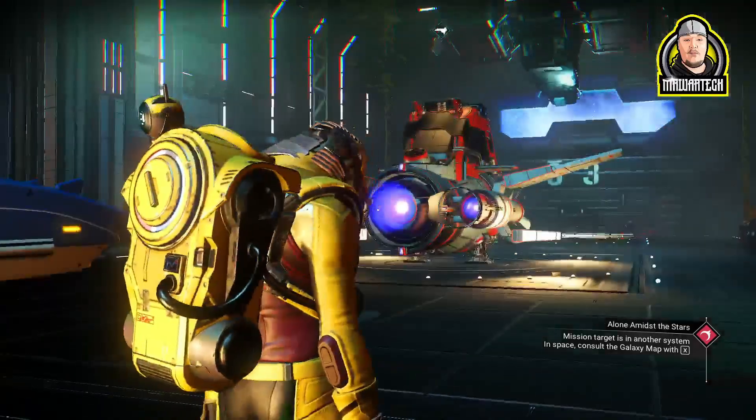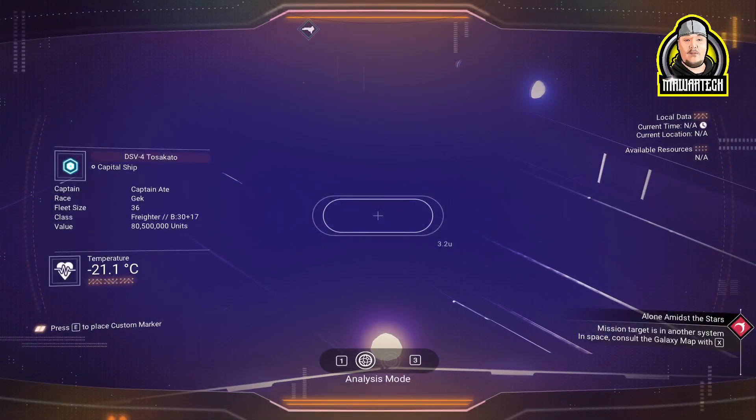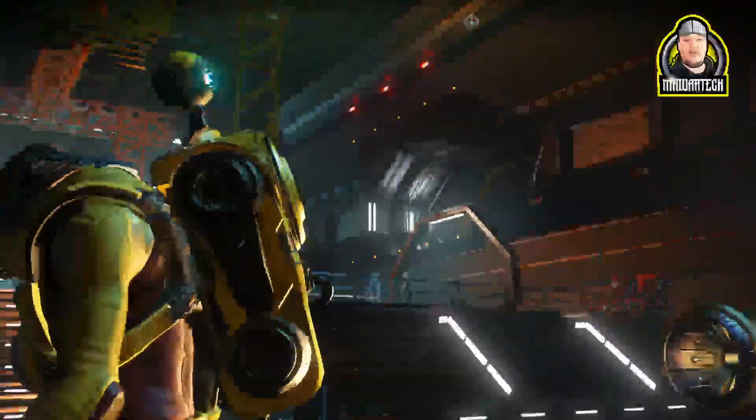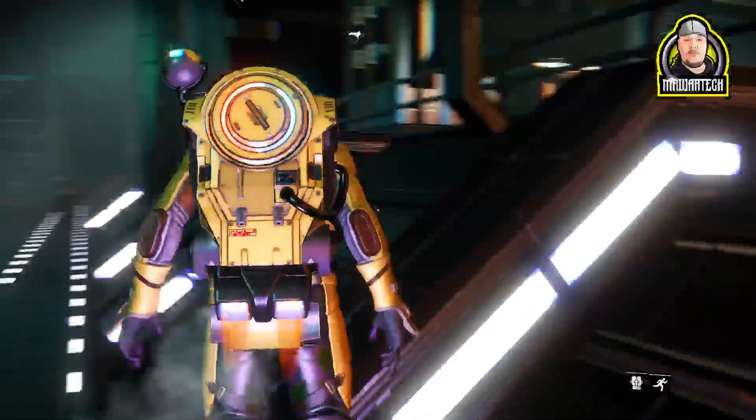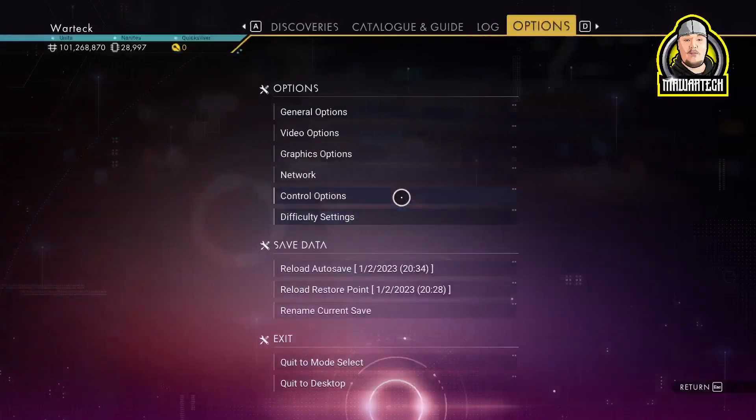Right here — you don't have to run all the way up there. It'll teleport you right to the command center and you'll be able to claim this ship. For me, I've already got one, so if I wanted to claim an S-class it would cost millions. But it's the same concept either way — it'll just say free for you.